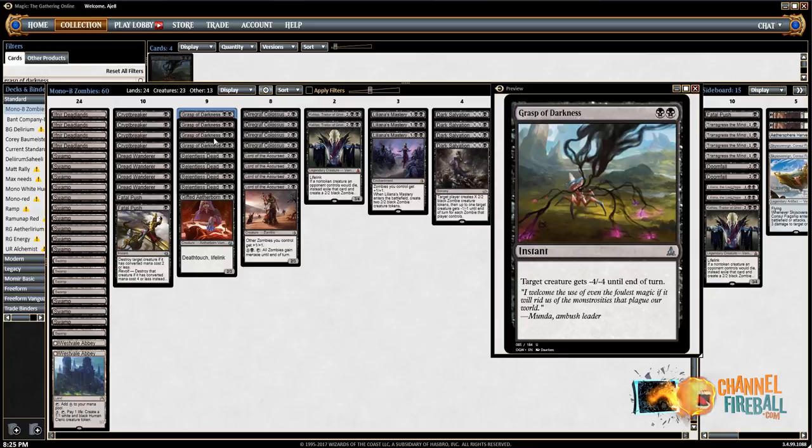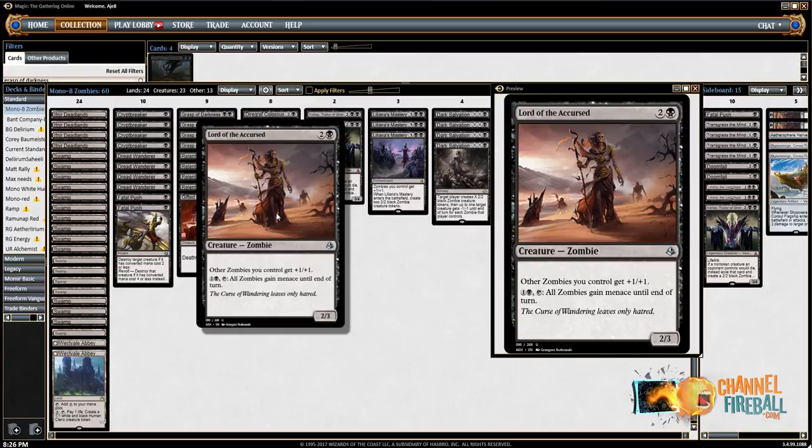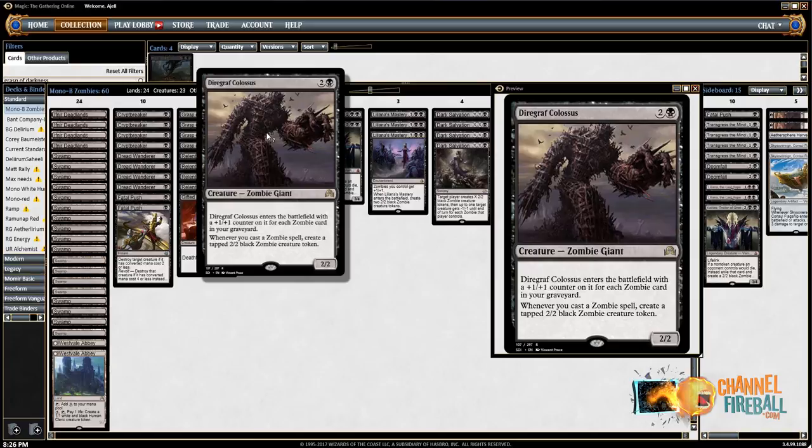Six removal: four Grasp, two Push. Under the three-drop slot, pretty elegant — just eight cards. Four Lord of the Accursed, the uncommon Zombie Lord from Amonkhet. And four Diregraf Colossus, a card that's really been impressing me since I've been playing with it. This card is super powerful in this deck — it's one of the best cards in the deck.